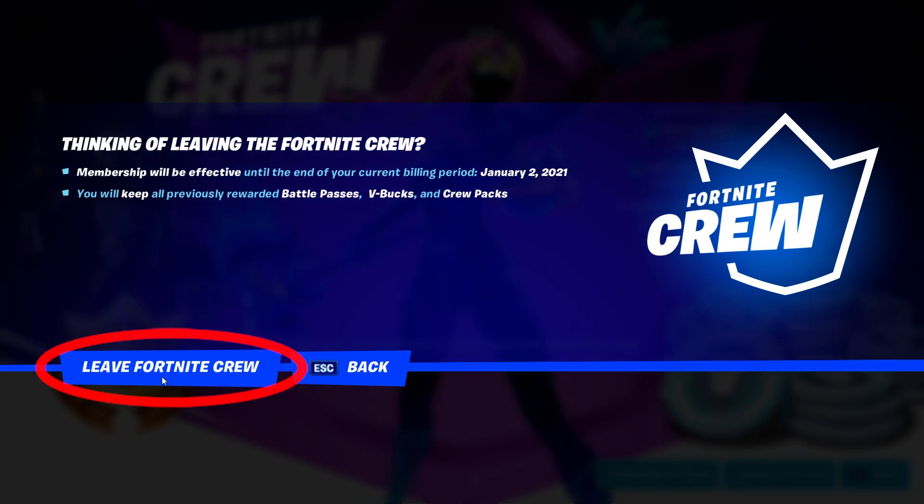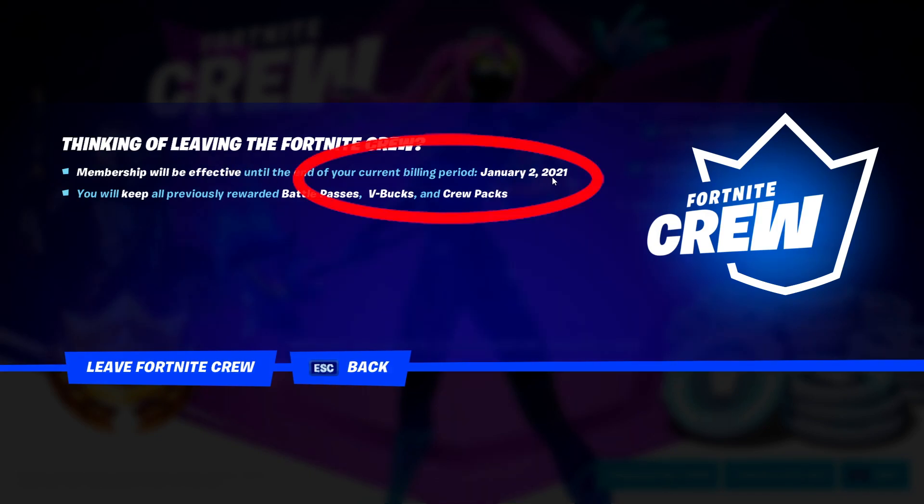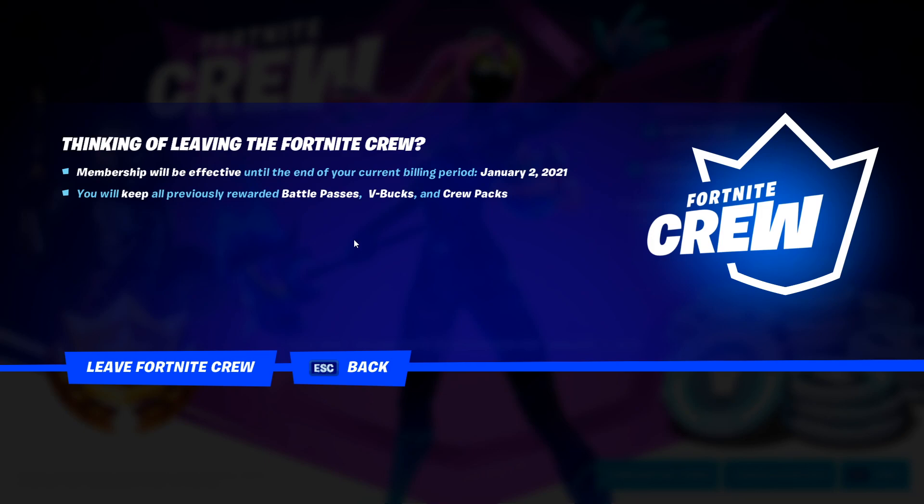This may not be showing currently on PS4. If you do leave, you do get your remaining time and anything that happens within that time period, so you don't have to worry about that. But you won't get anything after. It will tell you the effective date — until January 2nd, 2021 for me. So I can go ahead and choose leave Fortnite Crew, but I'm not going to because I'm enjoying it.